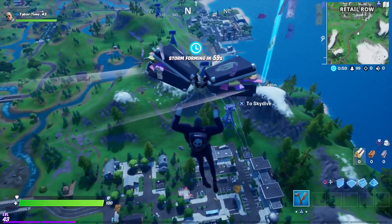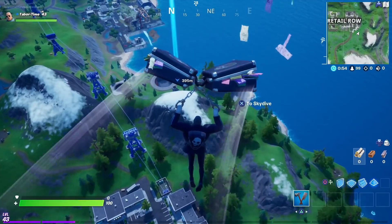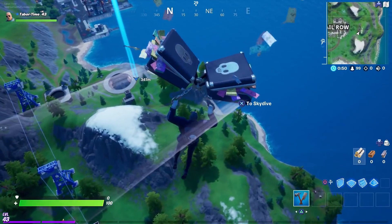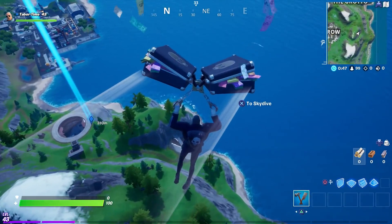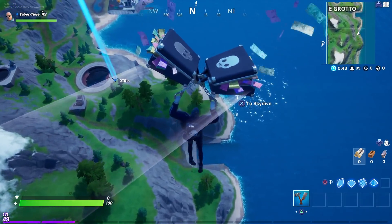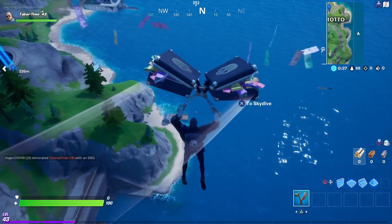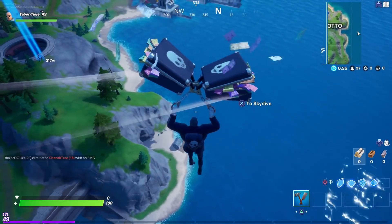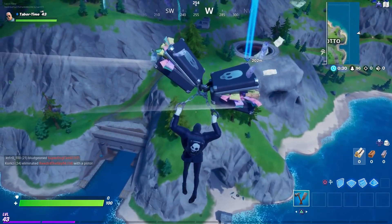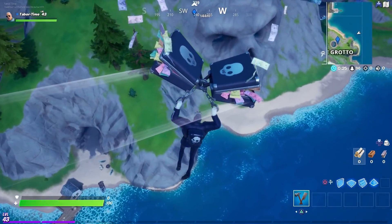Brutus's base was the Grotto, and in the first week that Season 2 came out he was just in his normal civilian clothes. But because more people picked Shadow for his style, the Grotto turned into a shadow base. You can see there's now a shadow skull incorporated into the Grotto — look at that big beefy face right there, that is the shadow emblem — and now Brutus is dressed in his shadow gear just like I am.